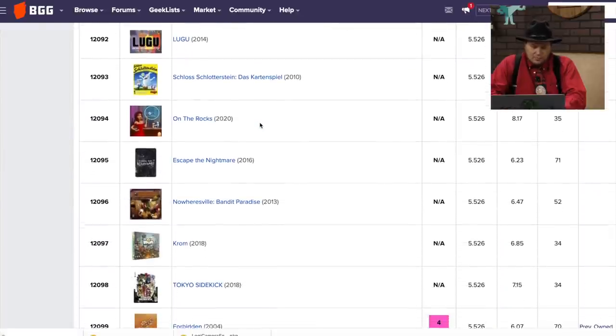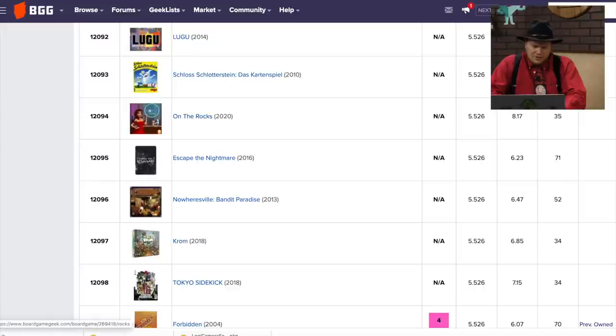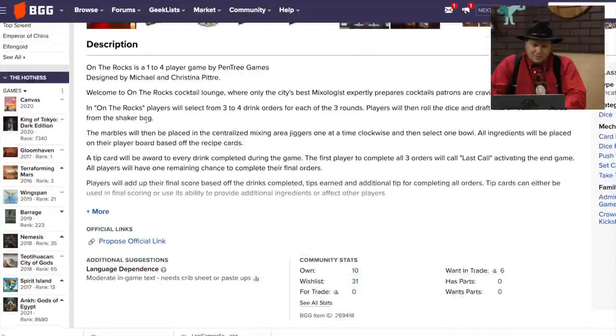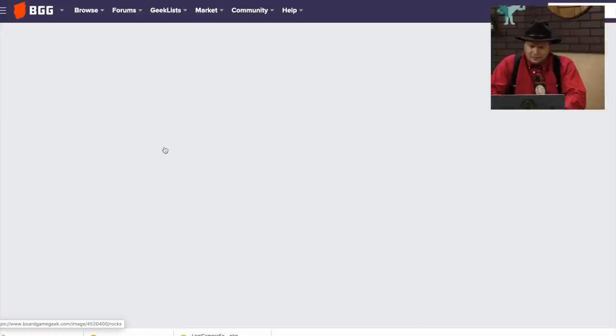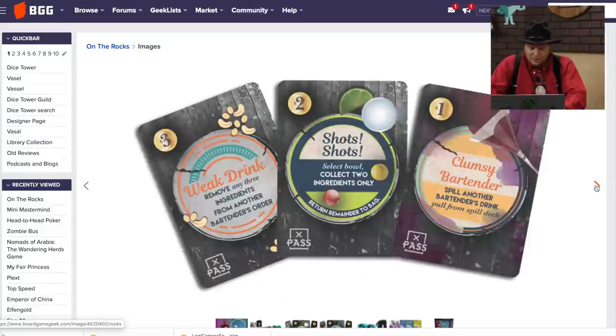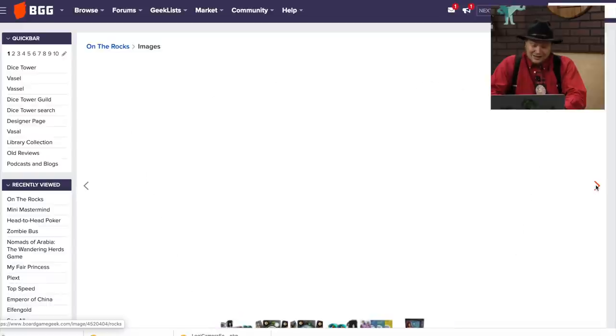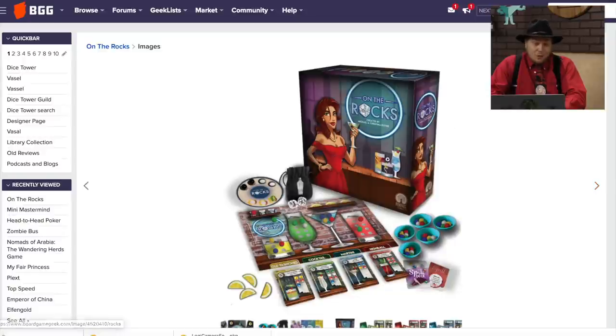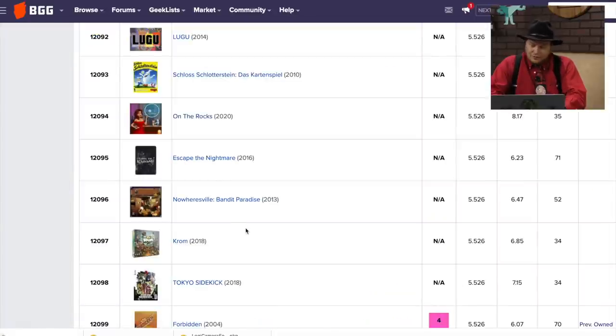Lugu on the Rocks — On the Rocks is coming out. I backed this one on Kickstarter, that's how I remember it. If I remember correctly, this one did not succeed the first time. But I like the idea of putting marbles into different drinks — it's a very nice-looking game. I really like the artwork and graphic design. That looks fantastic. I'm hoping it's a good game. I doubt it will stay here at 12,094.